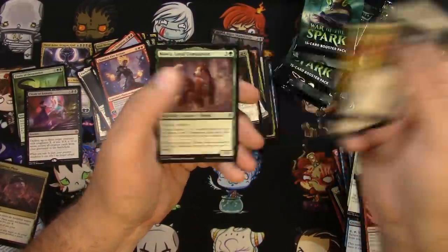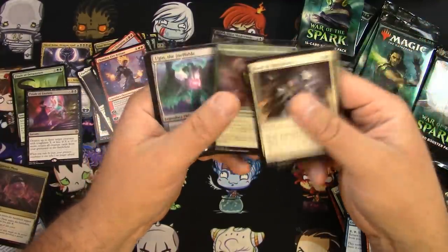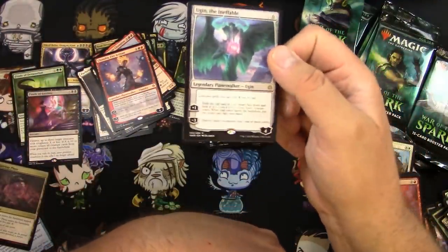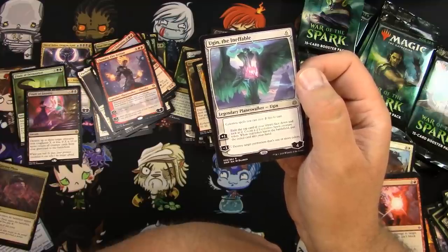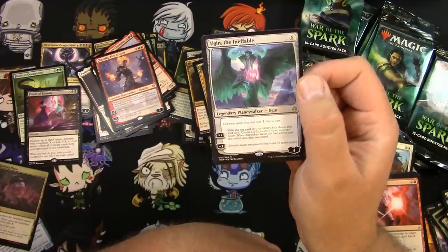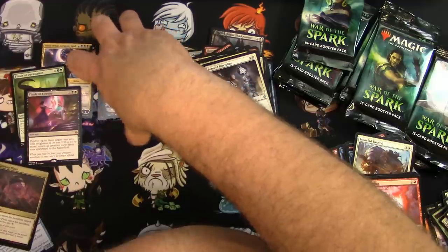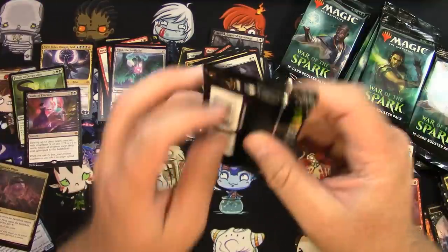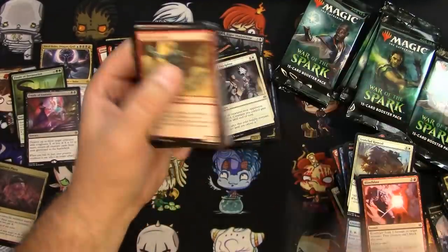Dovin's Veto, Mowu, Loyal Companion — good doggy — and Ugin the Ineffable! Perfect, that's a good rare. I do like what they did with the planeswalkers here — essentially made them enchantments that can do some cool stuff. The rare ones are pretty useful; they just don't have an ultimate. I think they're going to be perfectly playable and will hold up over time. I'll be getting the ones I like to hang on to, probably use someday.